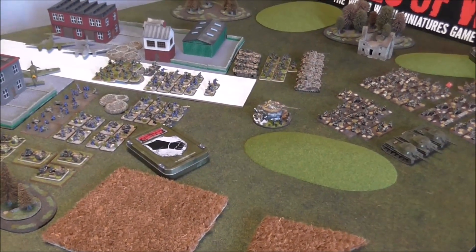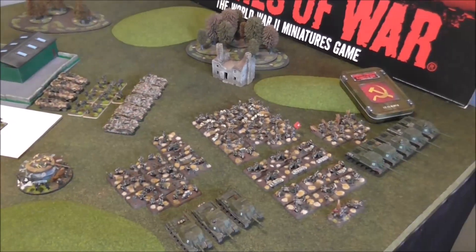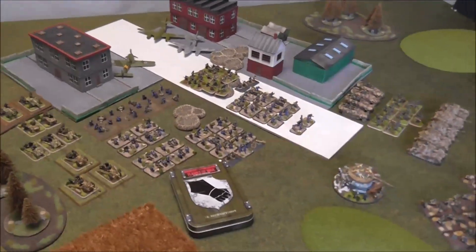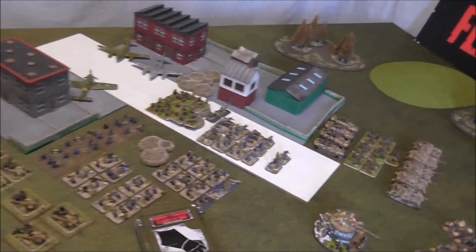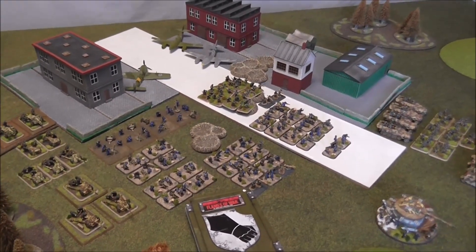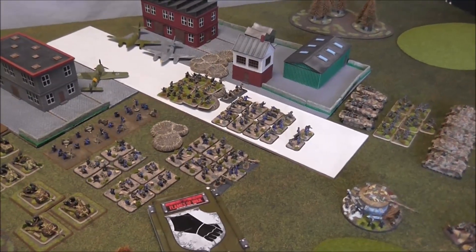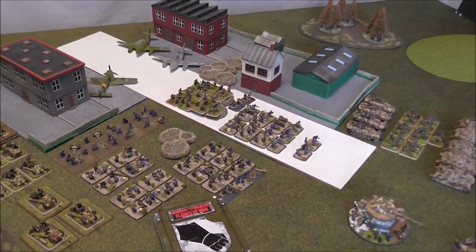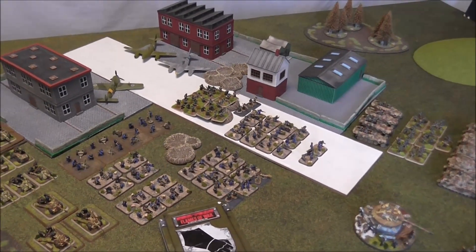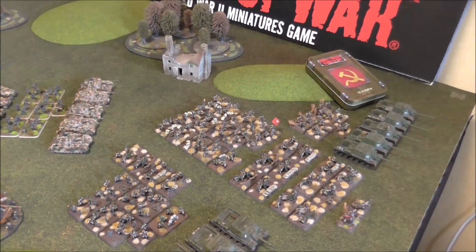We're going for something a bit different here. You'll probably be able to tell straight away that's the German list and that's the Soviet list, so there's something very topsy-turvy here. We decided to go for a horde — a horde of German lists, if there is such a thing. Using the D.D. German book, we've gone with a Beach Defence Company. We're actually theming it as a Luftwaffe Field Division, but we're quite happy to use the Beach Defence Company as it is. They are going to go up against the Hero Shock Rifle Company.